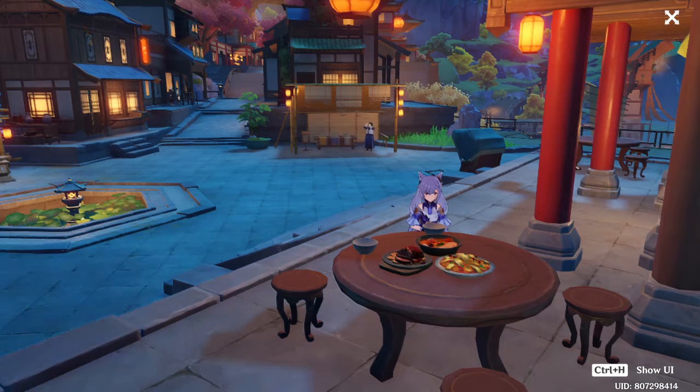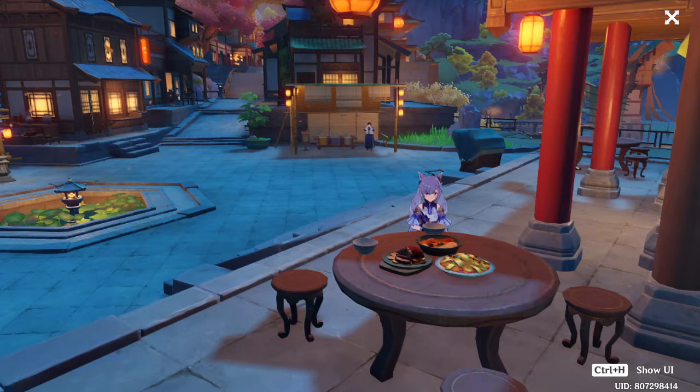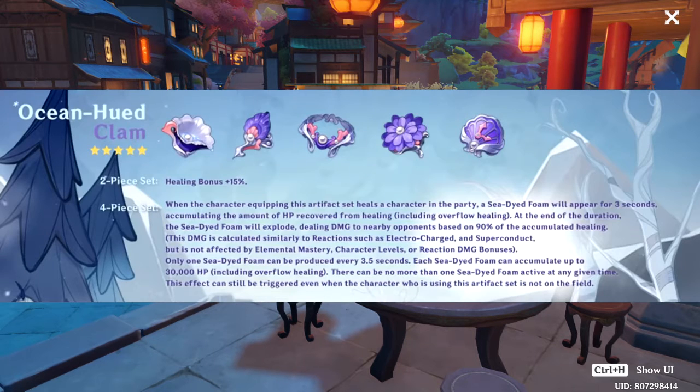We are back, and this time it's a different video. We'll be talking about the incoming new artifacts for the next Genshin Impact version, which is 2.3. First, we're gonna talk about the first one that got teased, which is the Ocean-Hued Clam.